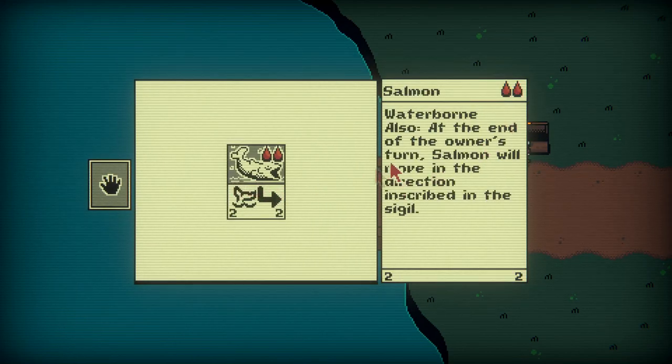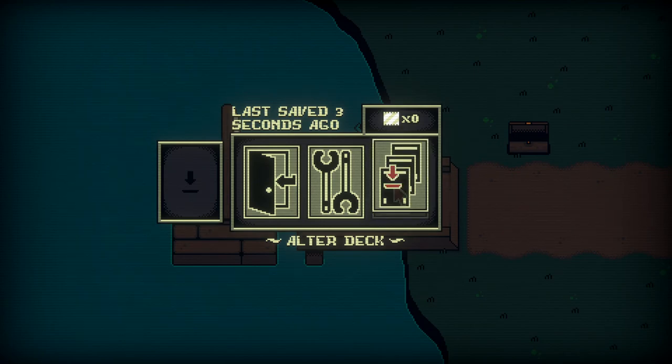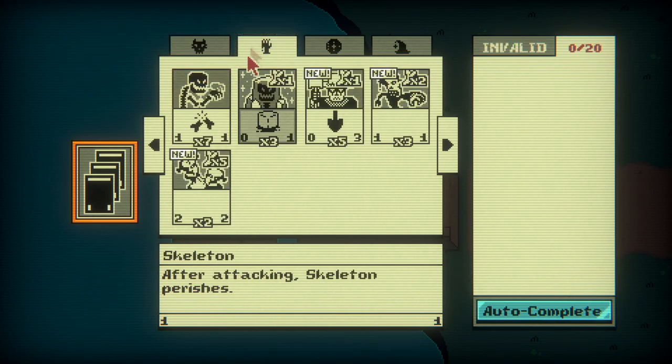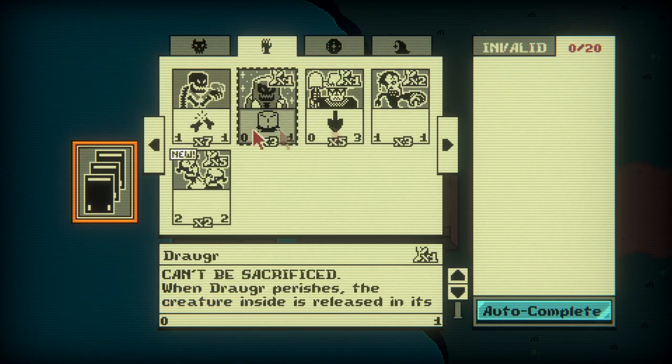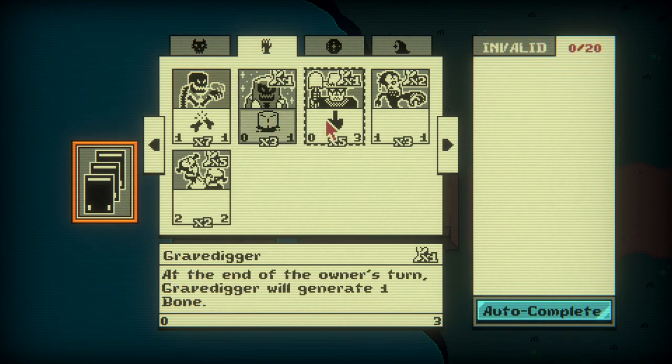This is different. Waterboard — also at the end of the owner's turn, Salmon will move in the direction scribed on Sigil. The card was added to your collection. I did see this earlier. Altered deck. So these are all my cards. These are the pack I got. Dead — skeleton after attacking, skeleton perishes, can't be sacrificed. When Draugr perishes, the creature inside releases in its place. Why does it have a creature inside of it? At the end of the owner's turn, Gravedigger will generate one bone.